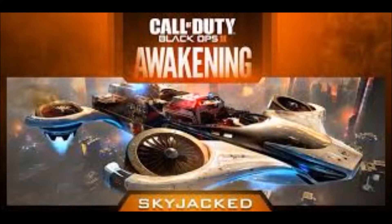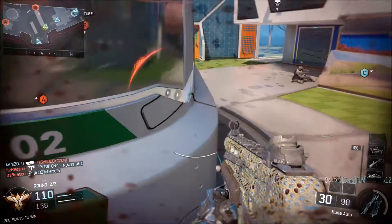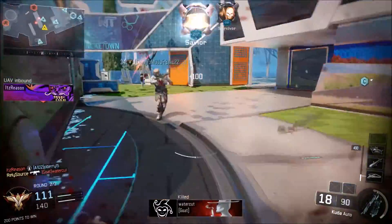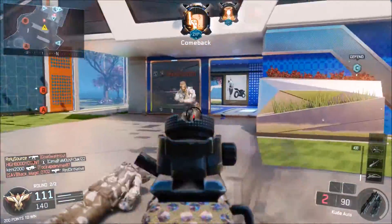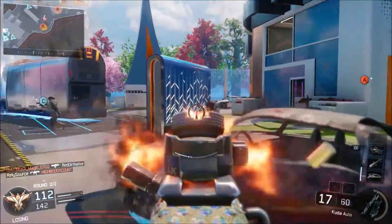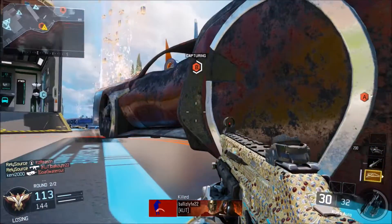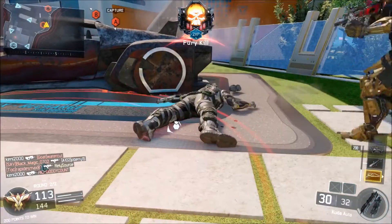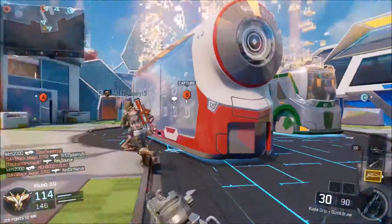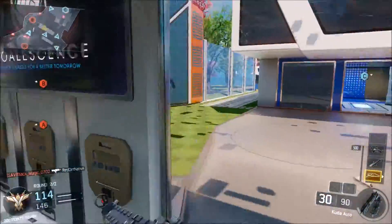The final multiplayer map in the Awakening DLC is Skyjacked, and it is confirmed to be a remake of Hijacked from Black Ops 2. It's a very fast-paced and chaotic map. With the new movement system introduced in Black Ops 3, it offers a different and more exciting take on the original, adding some fun new elements to the classic layout.